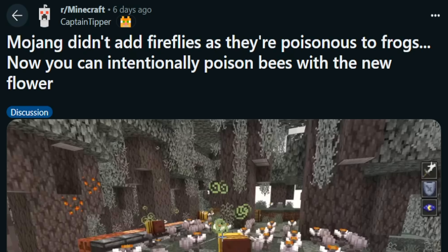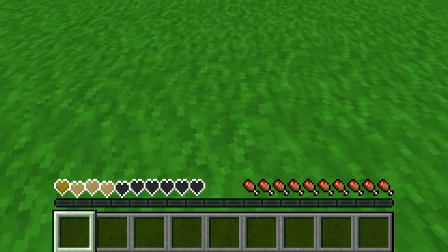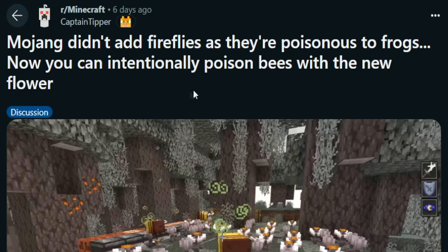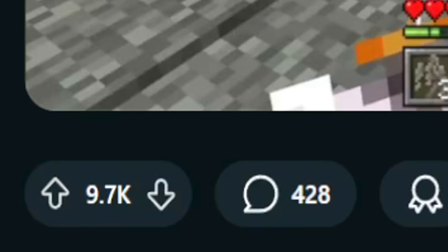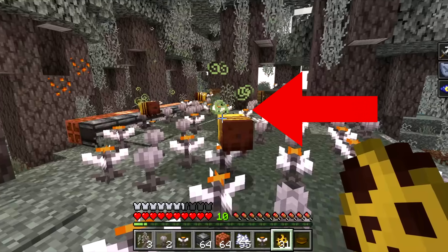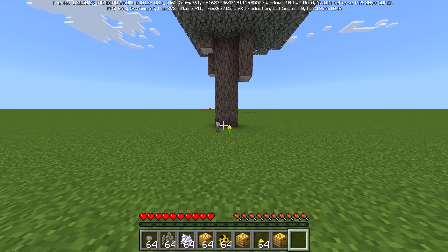What Captain Tibur has said is a direct indictment on Mojang for adding this new behavior that kills bees. It doesn't directly kill bees — it's poison. Poison doesn't kill outright, but it's effectively harming them. Mojang didn't add fireflies because they're poisonous to frogs, which was relatively contentious. Now you can intentionally poison bees with the new flower. This post has nearly 10,000 points on r/Minecraft — it's one of the biggest posts of the month. You can see a couple of bees basically killing themselves in the new biome.